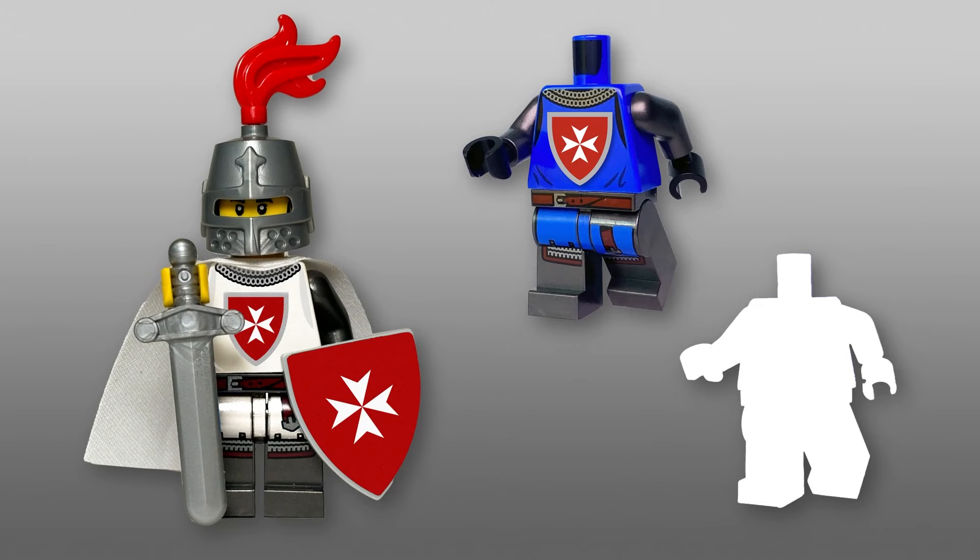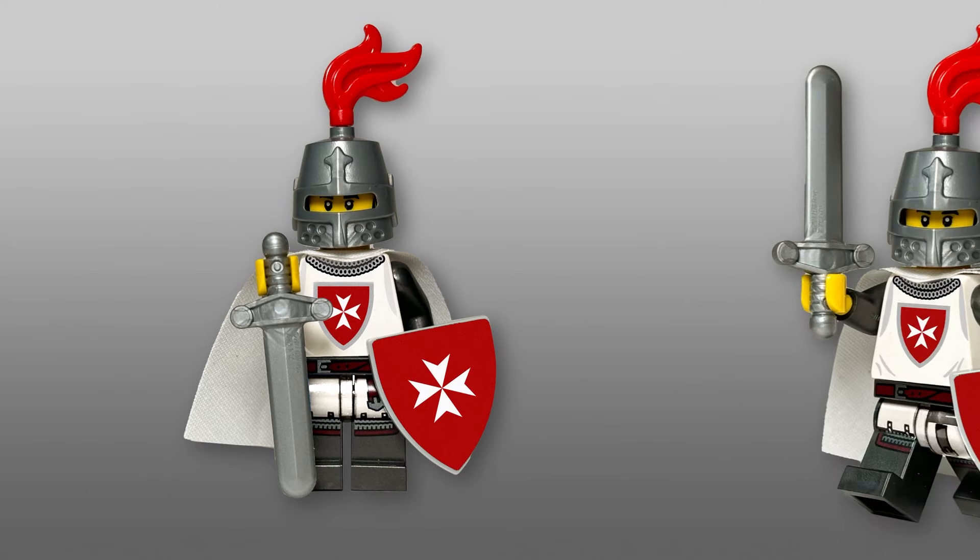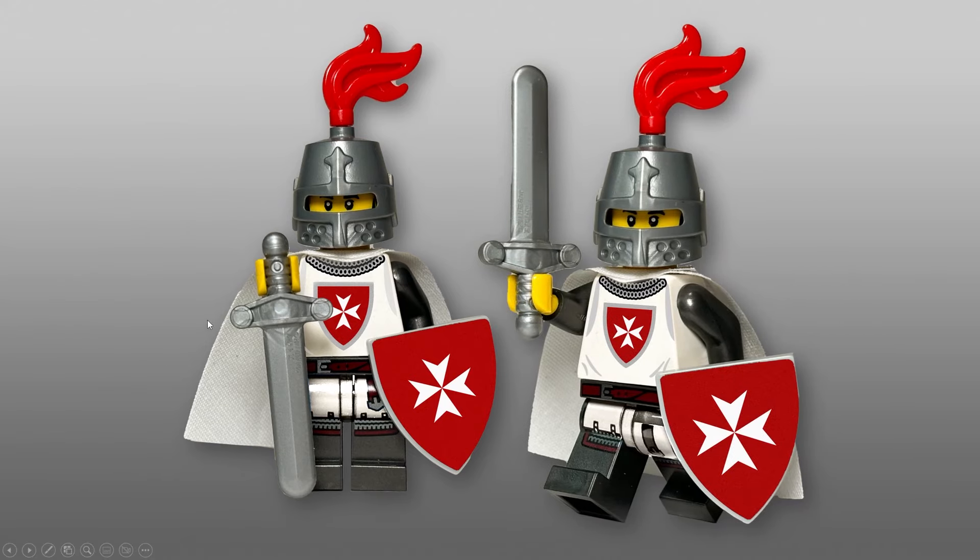Next up we take the Black Falcon minifigure torso — which we commonly use — and even here with just the Maltese cross it looks great. Add a bit of white and here's a look at what a knight could potentially look like with those changes. This one is a very iconic-looking Maltese knight. We decided to keep the arms in dark pearl gray to match the legs, but we've recolored it white to go along with what those knights typically wore. The red shield on the chest is very prominent, and we also gave him a red plume to balance out the colors.